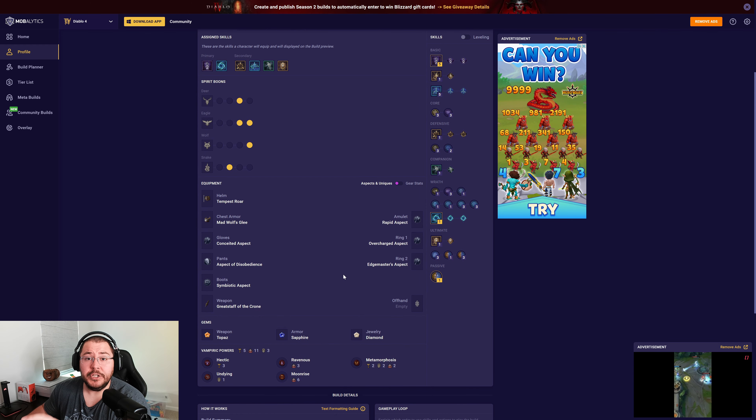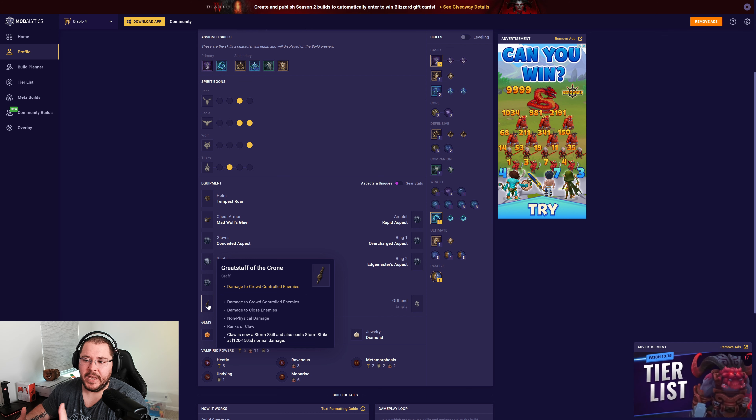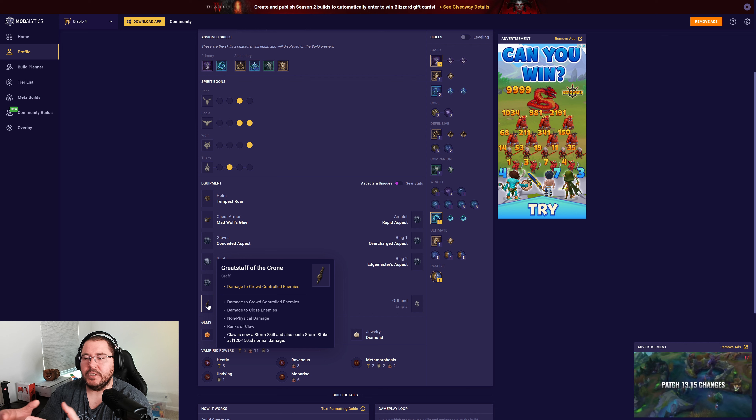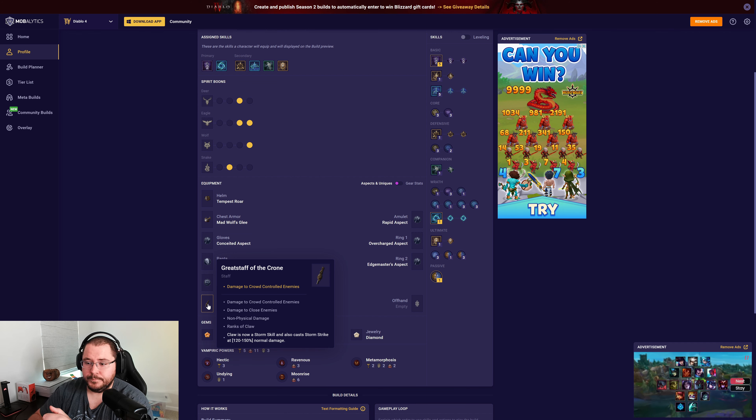The only unique you absolutely have to have for this build is the Great Staff of the Chrome, because it's a Stormclaw build and it really wouldn't function without it. Before you get this staff, I'd highly recommend using something like a standard Lightning Storm Druid build to level your character until it drops, then you can start to transition into this build and see a nice increase in damage and farming speed.